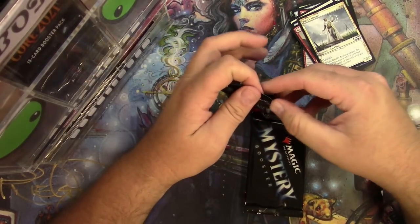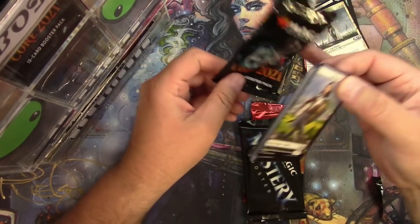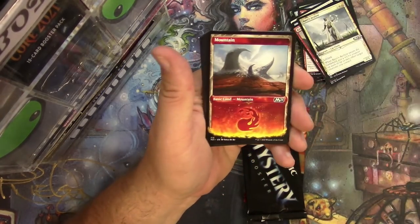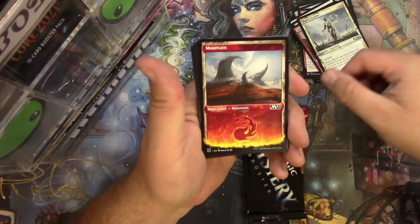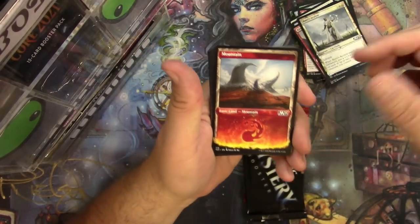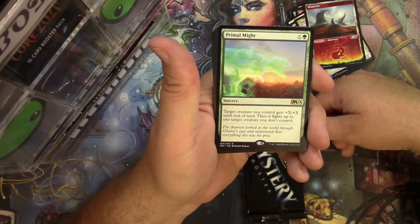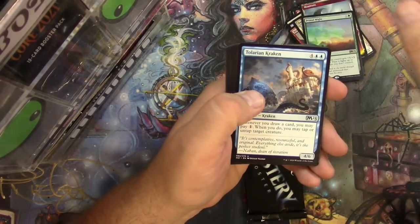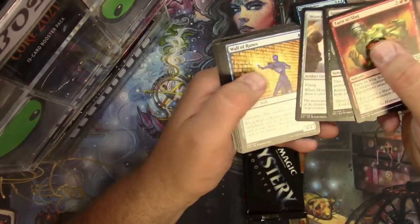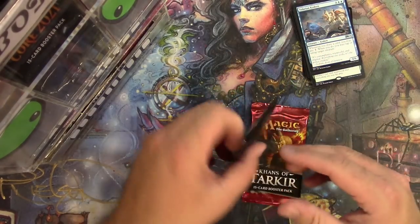Haven't had much chance to look at a lot of the Core 2021 stuff, so that's why I'm stopping and reading those at least. Soldier — there we go, one of those alternate very cool basic mountains, the Chandra variant if you will. And a Primal Might, Hilarion Kraken, Wildwood Scourge, Experimental Overload, and some commons. Alright, Mystery Booster time.